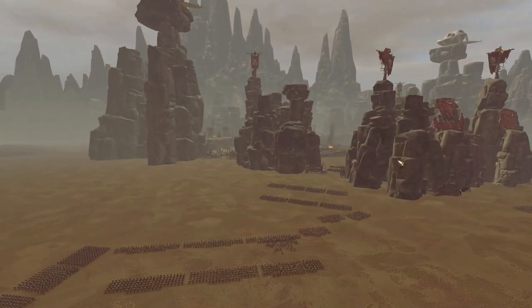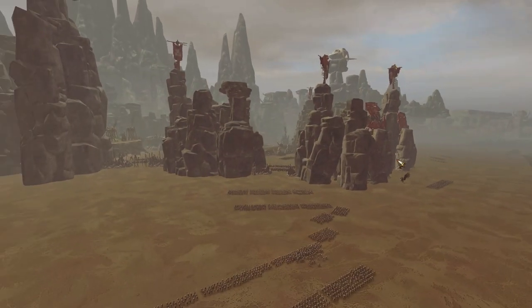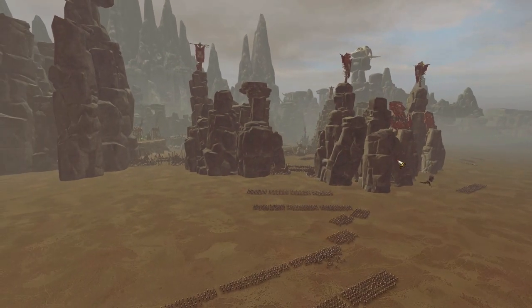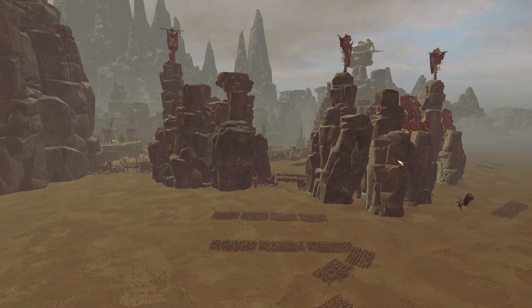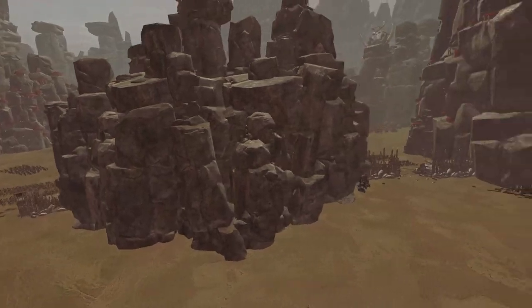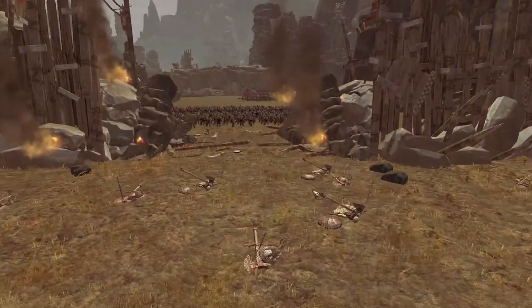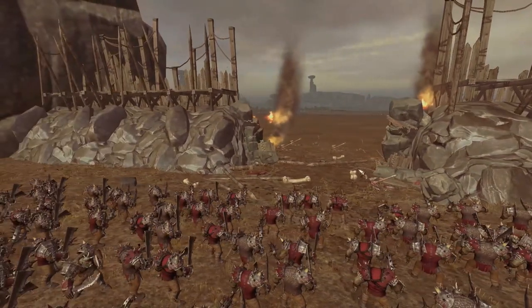This map looks really, really interesting. At the moment in the custom campaign map battle mod, this is the default orc city. Obviously they're going to try and make it individual so every orc city gets a different layout once they have more maps. If we look at it, there are four entrances into the city itself. We have a side entrance here with a kind of broken-down wall, which makes me think the Empire have been sieging this city for a while.